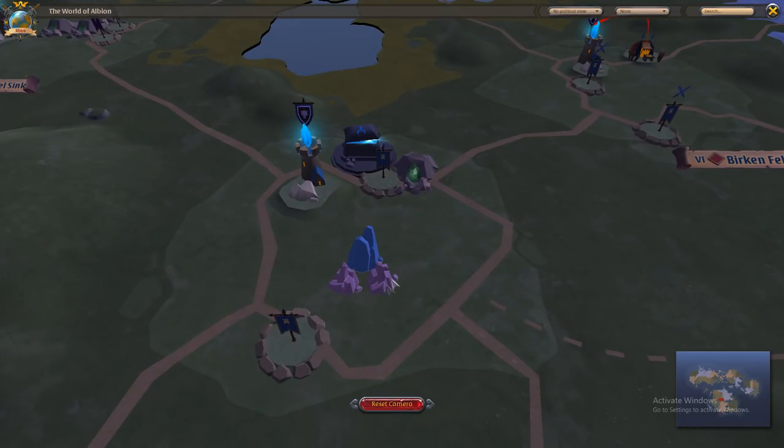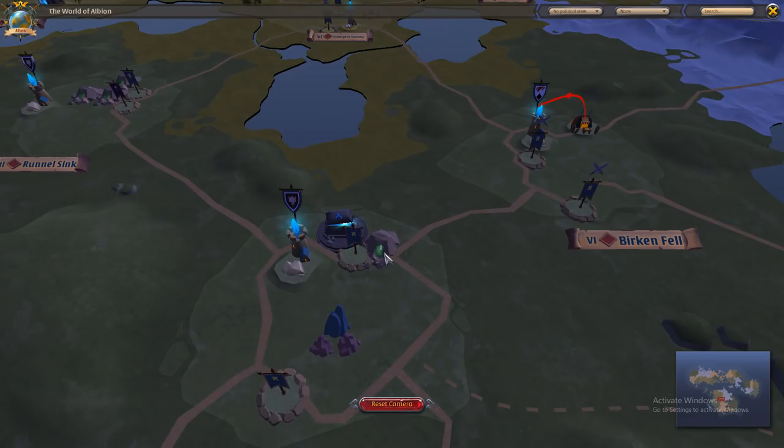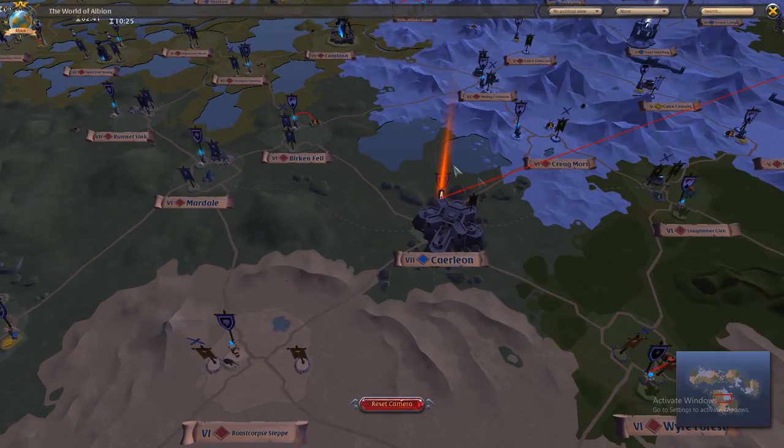Once you get to Mardale, find the green dot on your map. You're going to want to run straight to the Caerleon underground entrance and travel to the ancient underground catacombs of Caerleon. From there, just run to the middle and enter the actual Caerleon — you'll be completely safe.